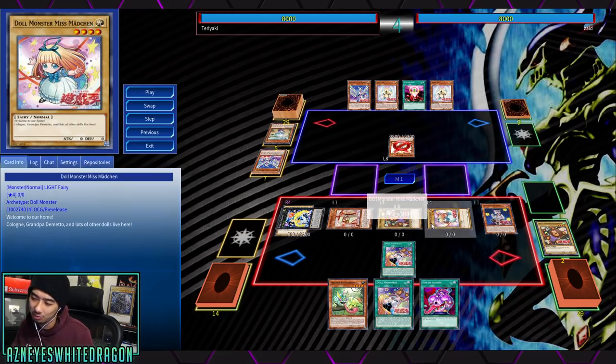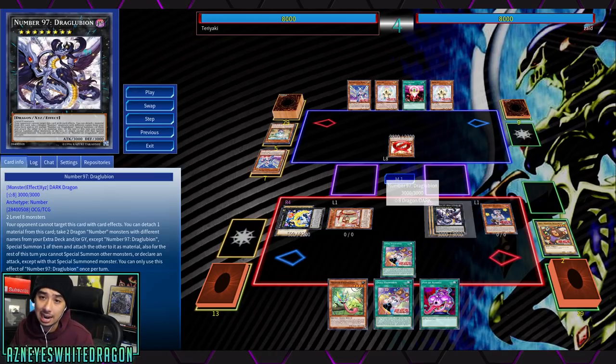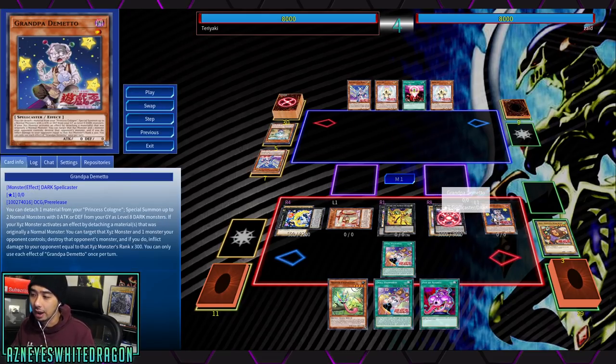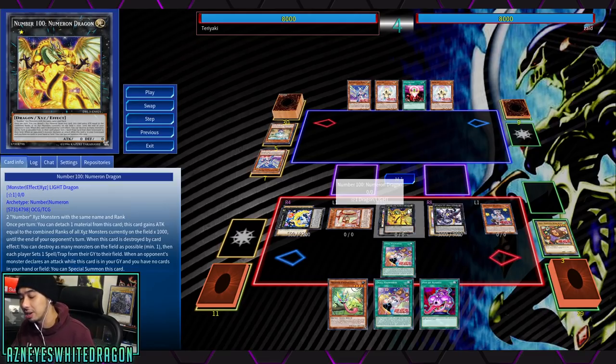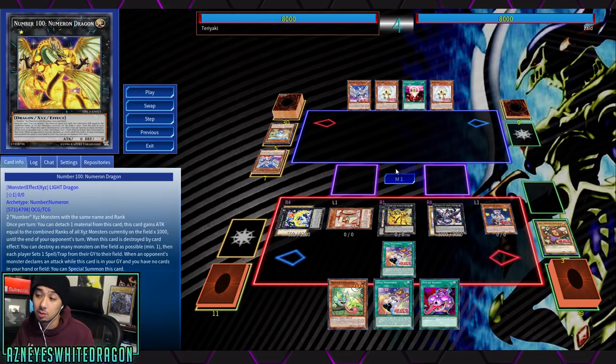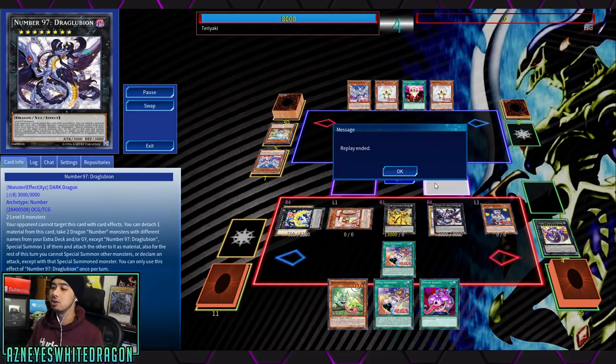Grandpa Demito gets that effect bringing back the double vanillas. Unfortunately they happen to be Wind and Light — if they were Earth this would be a lot better. They become level eight, letting you go into Titanic Galaxy for a turn one play, or for a turn two OTK you bring out Number 97, which lets you bring out Number 100 Numeron Dragon. He burns the opponent and destroys a card. Number 100 Numeron Dragon gets boosted by 1000 times the ranks on the field — minimum rank four plus eight is twelve, plus itself is thirteen, so minimum he comes out at 13,000 damage, plus you pop your opponent's card and do burn damage. This is the play if you're going second and going all-in for game.